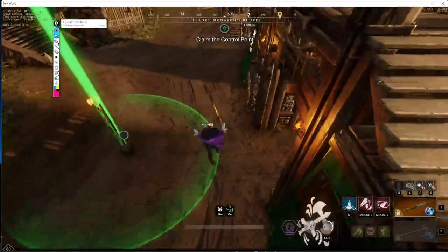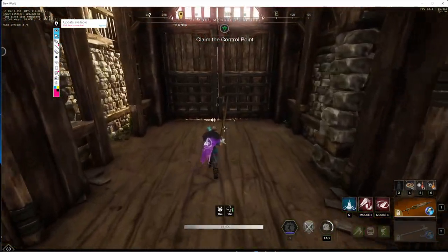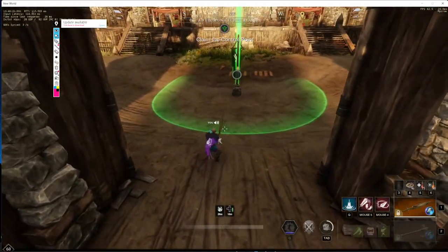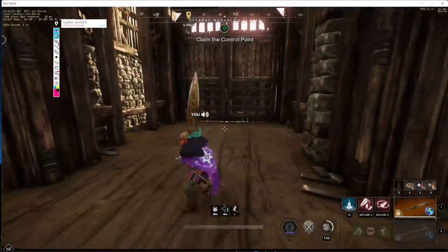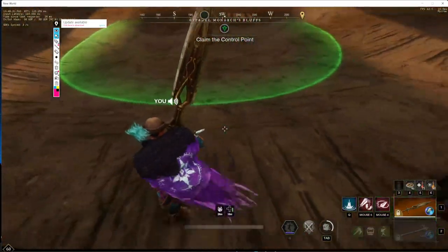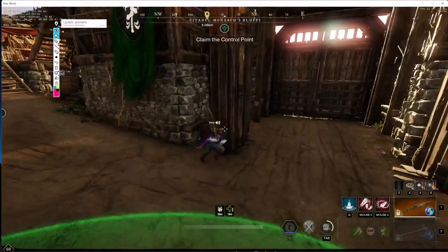So typically B gate is a giant choke that defenders have to guard and push up on, and attackers have to push all the way through. What has changed basically makes it so that defenders have to play on the corner, which means attackers need to go about five feet before they start taking the point.